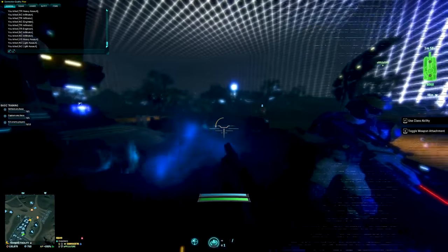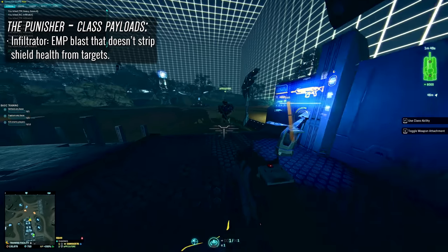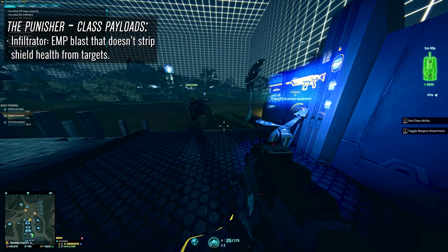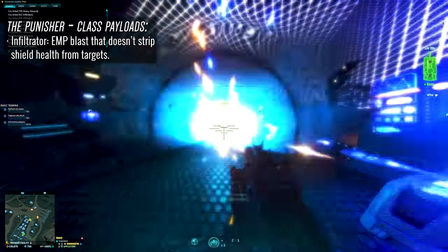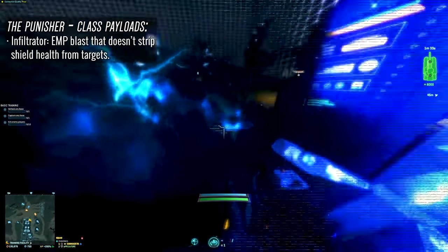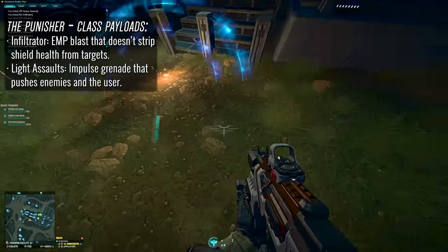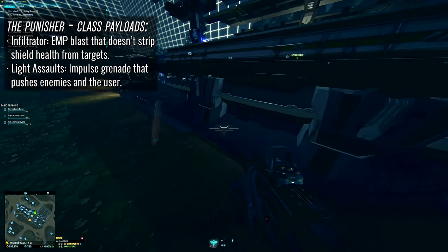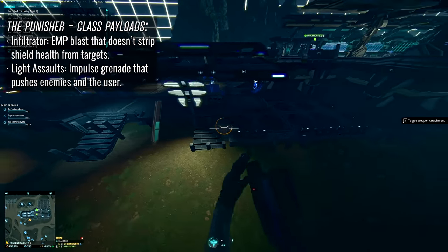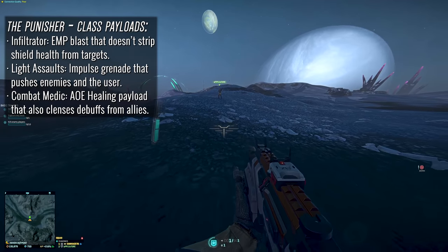As far as the adaptive underbarrel grenades are concerned, the changes range from major overhauls to non-existent depending on the class. The infiltrator's grenade still takes the form of an EMP payload but it does not strip shields and instead only scrambles HUD elements and destroys deployables — personally I'm really happy with this change. The light assault's payload of impulse grenades has remained as intended, and I honestly didn't think any changes were needed there. It's a blast to use and we're going to see some really nifty plays with it.